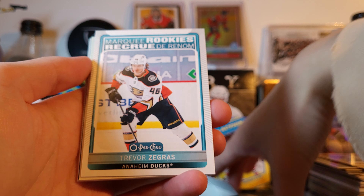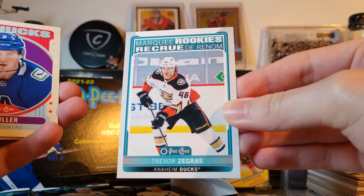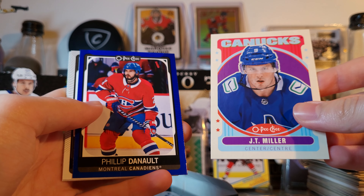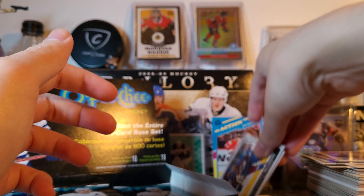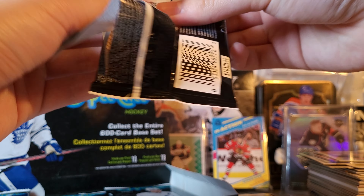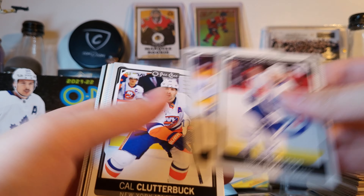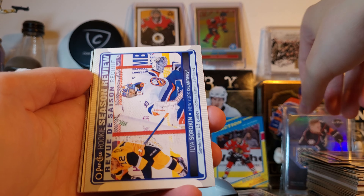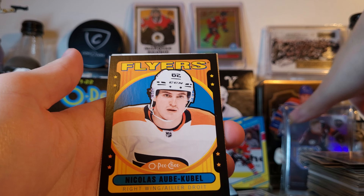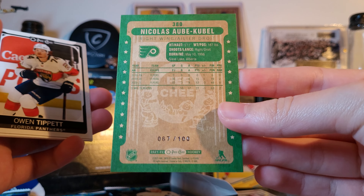There he is — Trevor Zegras! Ask and you shall receive, a base version. Not bad. JT Miller retro and a Philip Deno blue. Philip Deno is very good on the Kings — him and Arvidson and Trevor Moore, that line is doing really well. Here's another black Sorokin, Forsberg, and Nicholas Obekubel. Black — still no black rookies or high numbers.